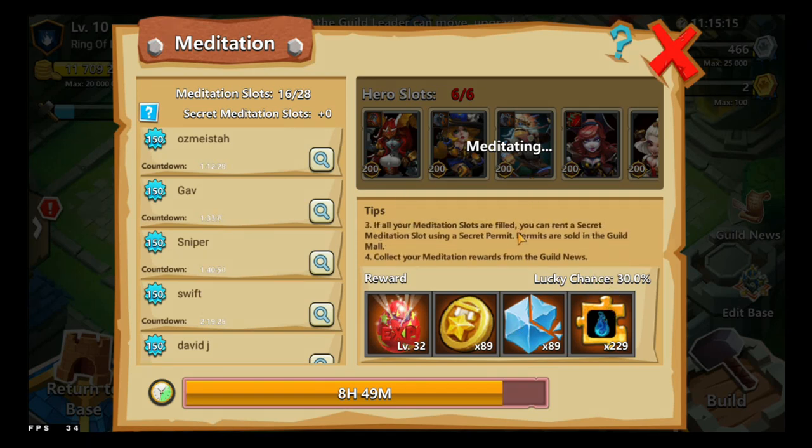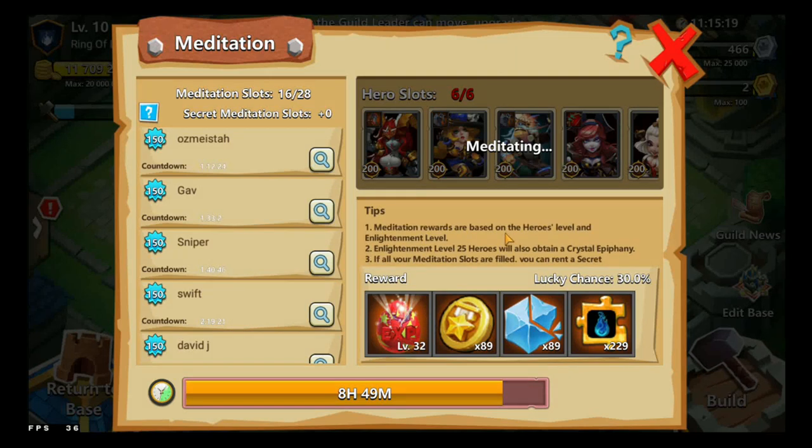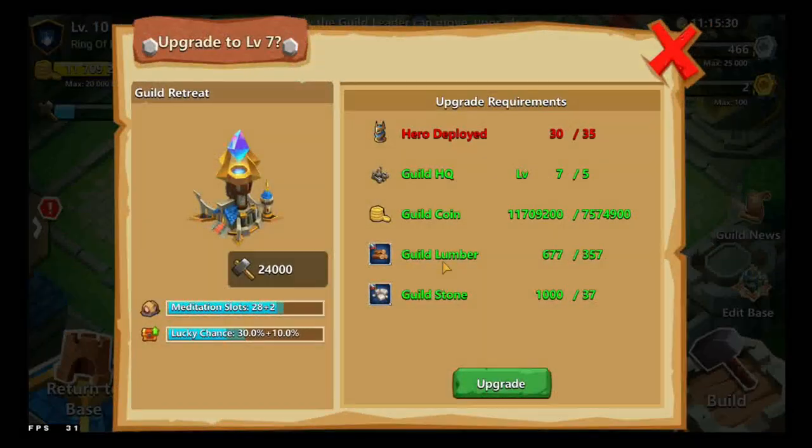Your lucky chance can be increased by leveling up your Guild Retreat — upgrading it will increase the lucky chance by around 10%. You have to upgrade the Guild Retreat to be able to get a higher lucky chance and more meditation slots.